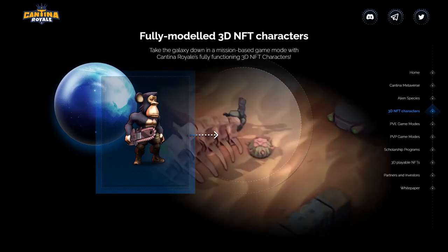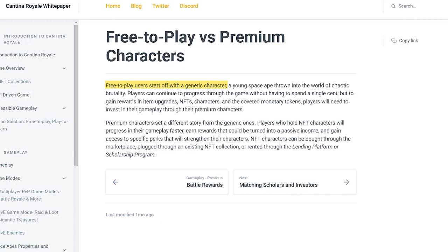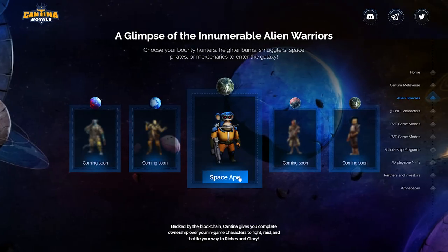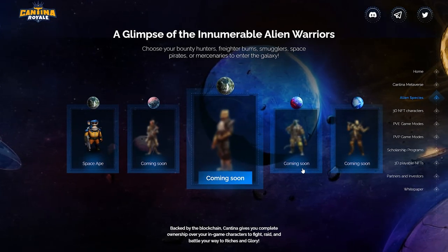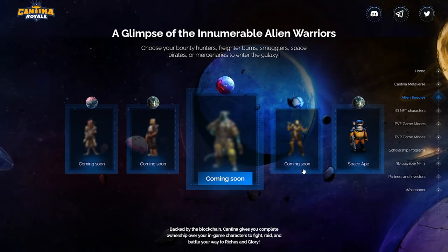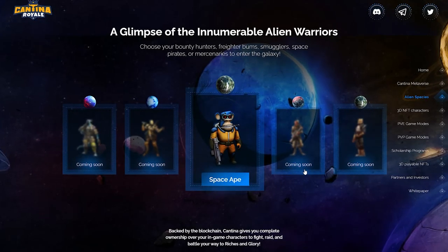Now let's talk about the most important aspect of the game, which is the fully playable 3D NFTs. Every player will start out with an NFT, which allows them to start playing right away. The developers say that, in theory, any player can progress through the game without having to spend a single cent. However, if you would like to gain rewards in item upgrades, NFTs, characters, and access to specific perks within the game, you must hold what the game lists as premium characters — simply put, NFTs that you actually own.